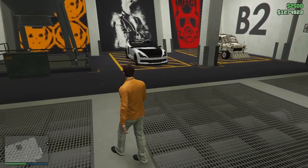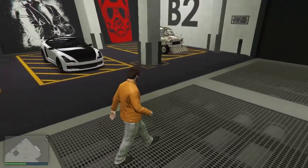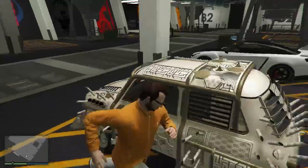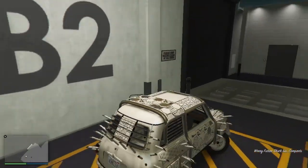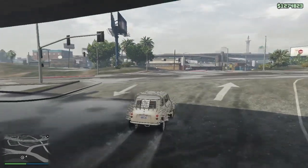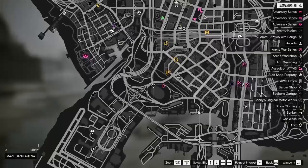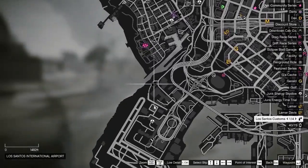Welcome back to my channel. In this video I will show you how you can do the duplication glitch. First, make sure you have two vehicles — the first one for the dupe and the second one must be an Elegy. To start, enter your dupe vehicle, get out, and open your map. Go to any Los Santos Customs.